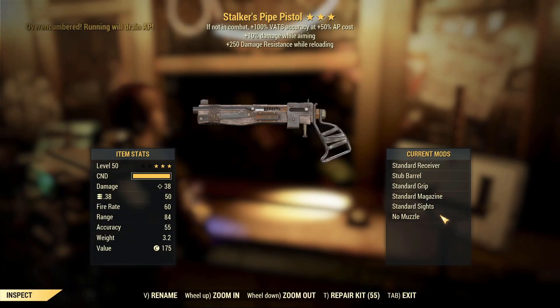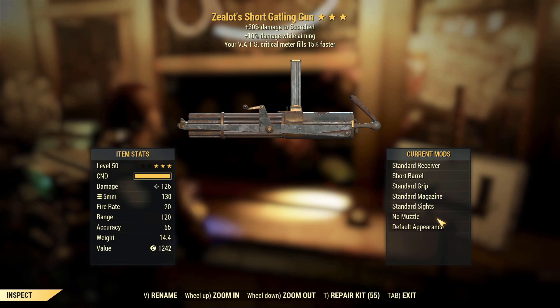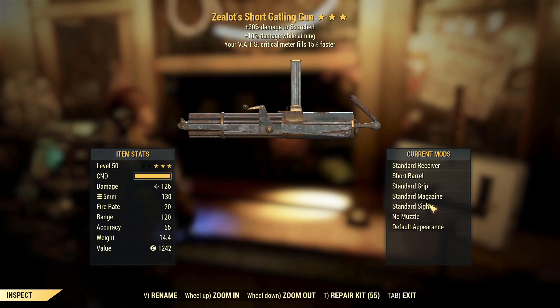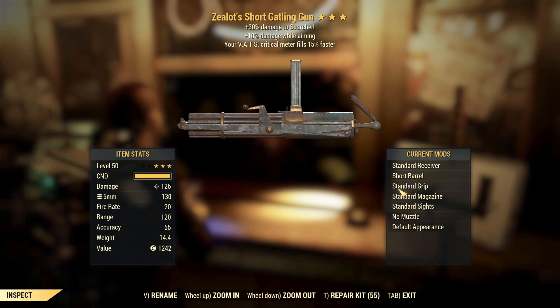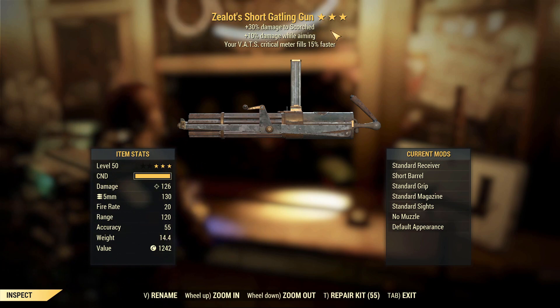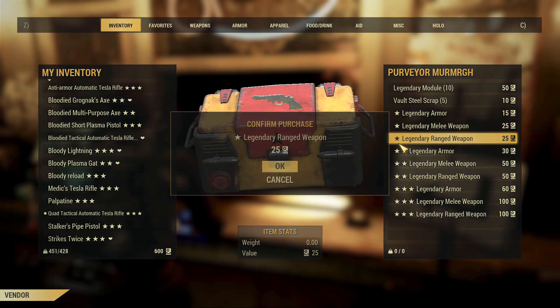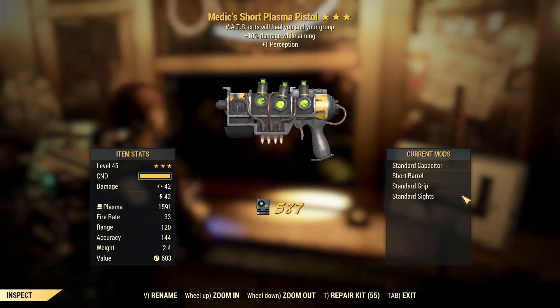Stalker's Pipe Pistol — go to hell, no, just no. Next up: Zealot's Scatling Gun. This is definitely usable for killing scorched and the Scorched Beast Queen I suppose, but other than that it's quite a disappointing first effect. There are plenty of effects I would much rather have on this type of gun — probably good for killing the Scorched Beast Queen but not really much else.